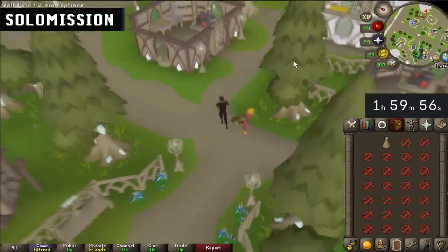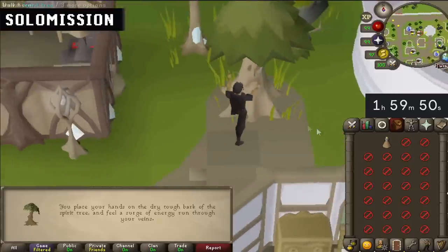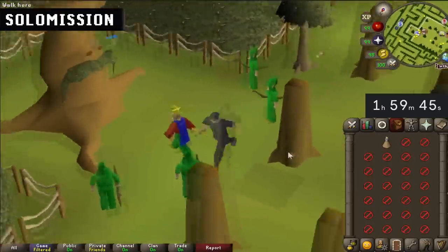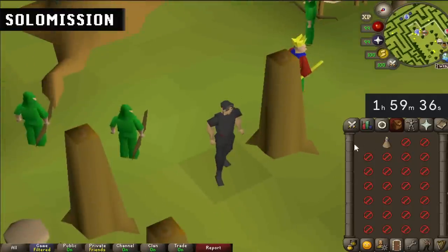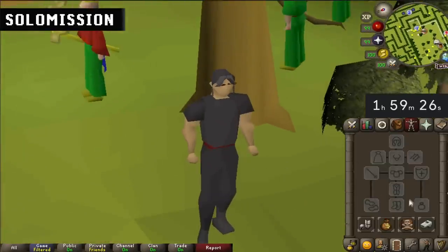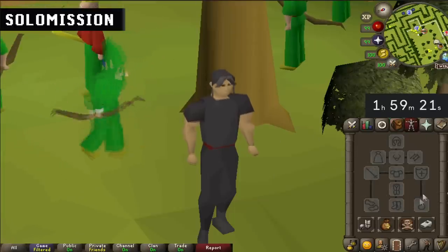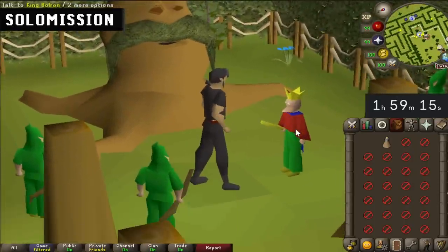I haven't really prepped hard for this challenge, but the first thing I'm gonna do is swing by the Tree Gnome Stronghold. We only have two inventory slots free — like, you can't make a rune crossbow because you need a stock, a knife, the rune limbs, all that stuff. So I think I need to choose one style. If I'm doing mage I can't switch without robes, so I think melee and range is going to be the play.